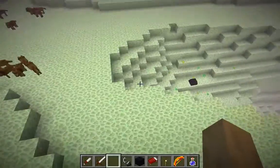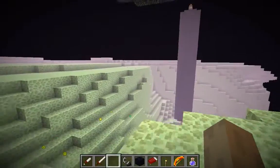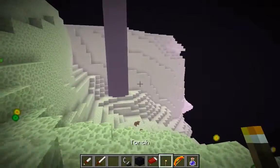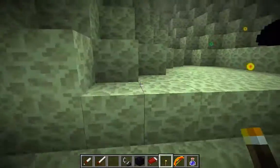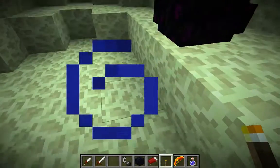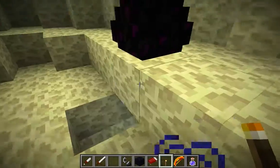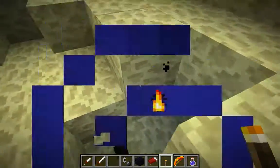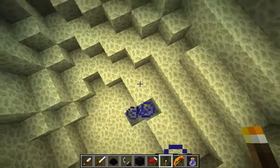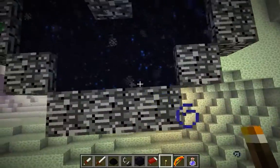Well, the ender dragon egg's right there, and I'm going to get it. Come on, ender dragon egg. You've got a new friend to play with. Yeah. I've got the ender dragon egg now.